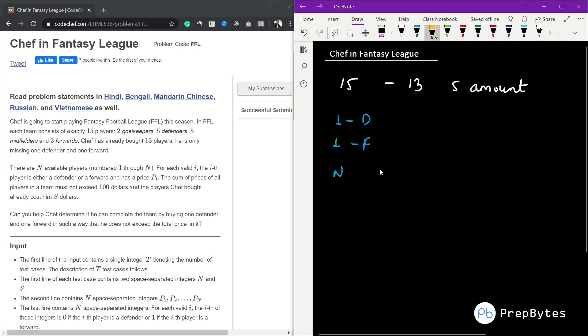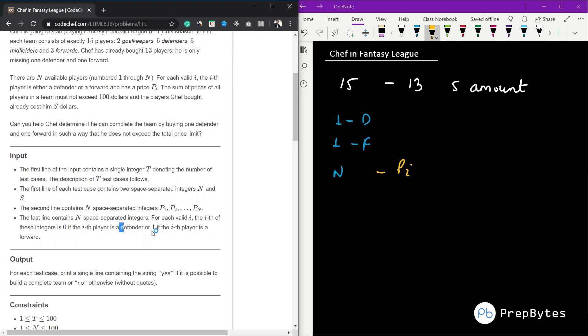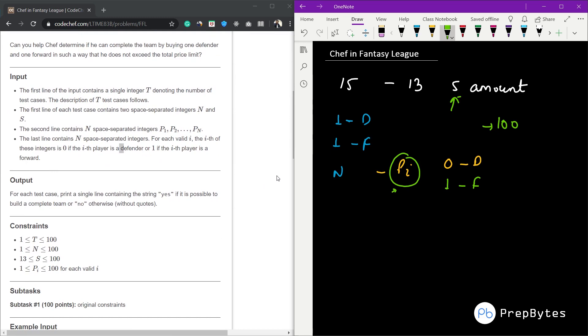There are N available players, each with a price P_i. If a player is a defender, their type is zero; if a player is a forward, their type is one. The total amount the chef can spend is 100 dollars. From 100 dollars, S is already spent. We need to buy two more players — one defender and one forward — and print 'yes' if it is possible, 'no' otherwise.